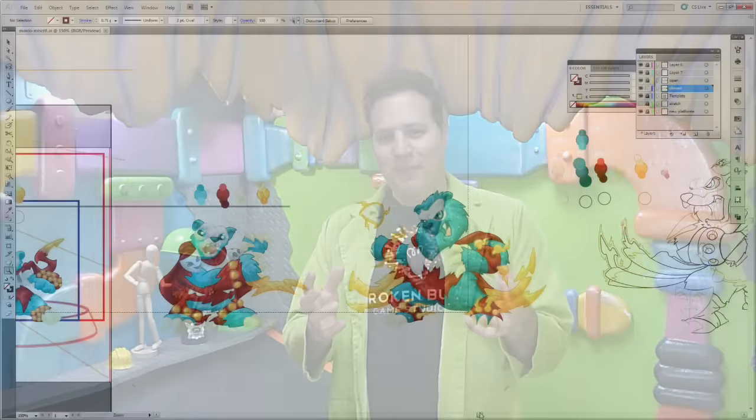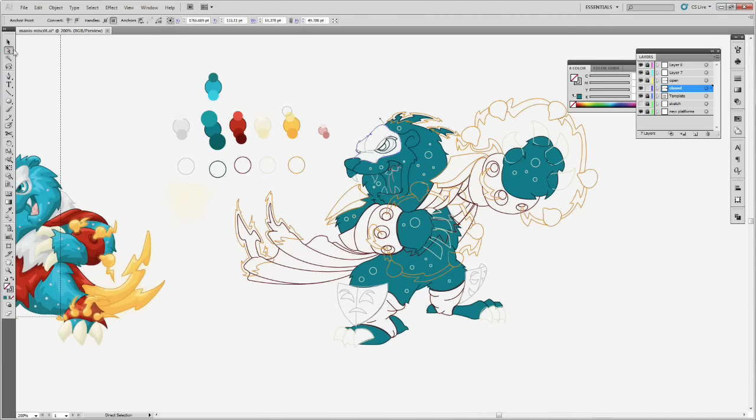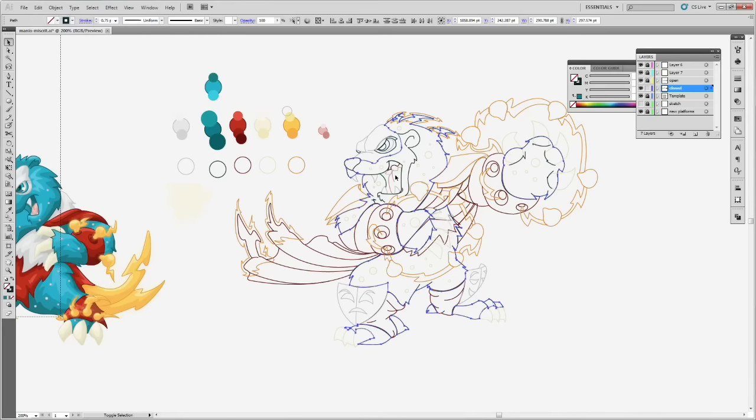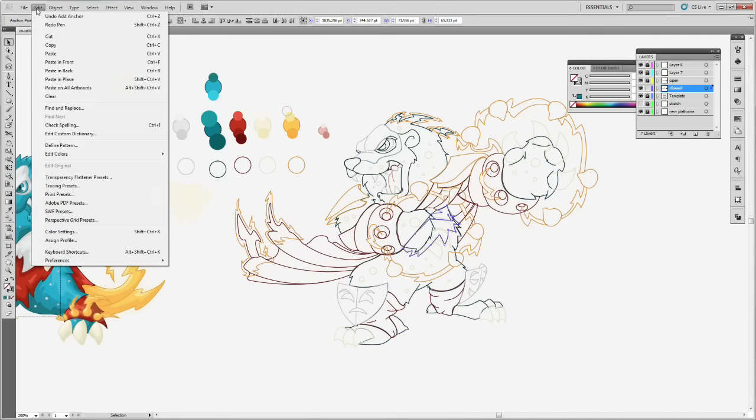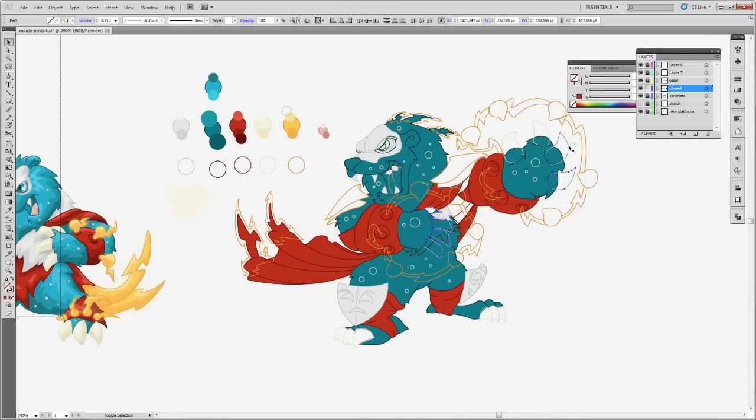We're going to go into the lab, start working on the colors, finalizing all that — should be a lot of fun. Without further ado, we're going to go down to the lab and finish this miscrit up. Thanks to everyone for watching, and I will be back. So let's pull this bad boy up — he is pretty bad, I think. Definitely looks like he could do some damage. Hopefully they'll give him some good stats and he will come in really handy when you guys bring him into the game and battle him with other creatures.